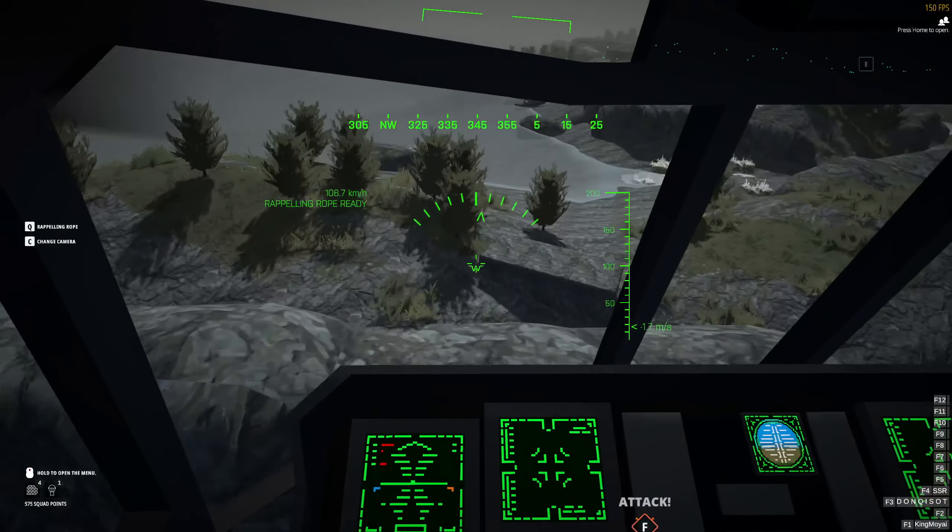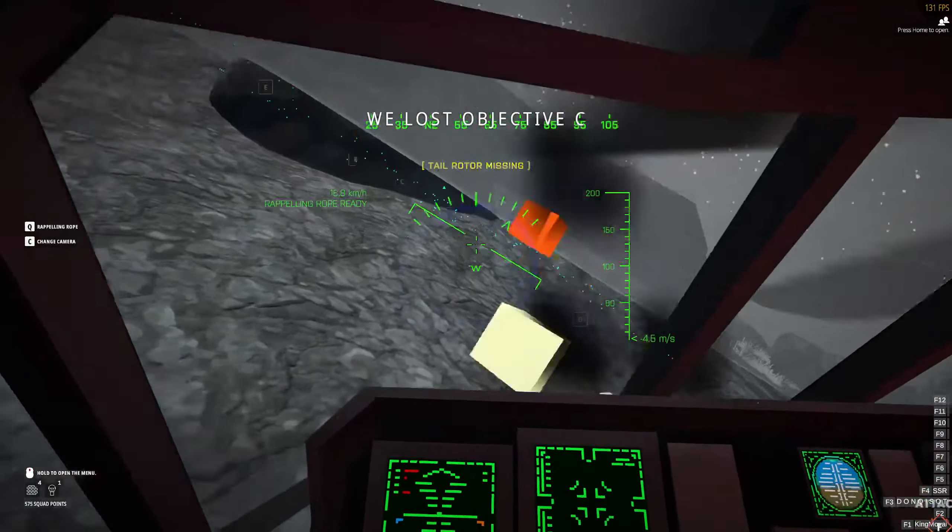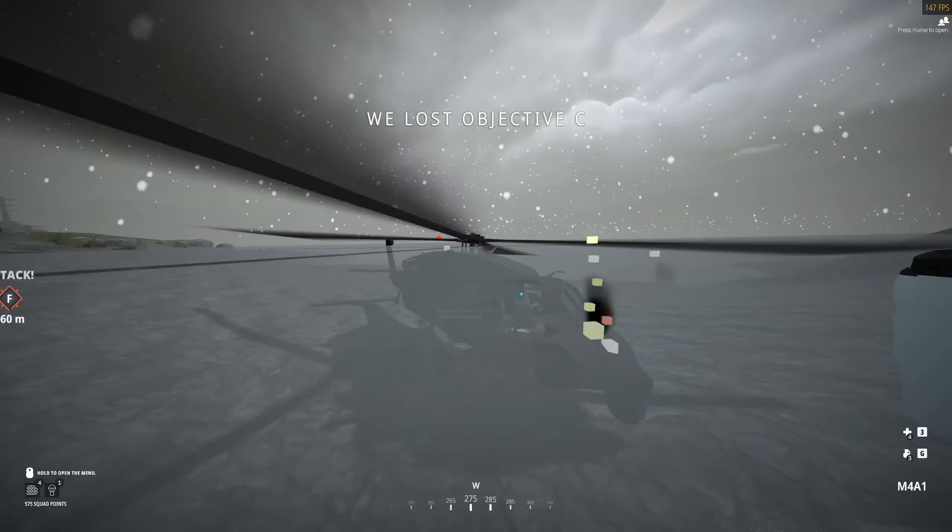It is recommended that you use the rear view camera when you fly backwards, so you can see what is behind you to prevent collision, which is key-bound to C.